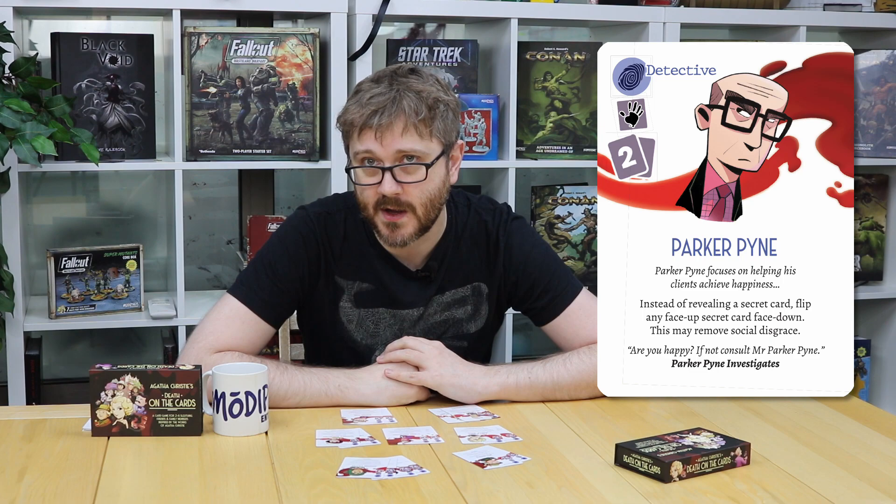The final detective is Parker Pine. He doesn't actually reveal secrets. When played in a set, he allows you to take any secret that's face up on the table and turn it back face down. This is a great way of bringing someone who's in social disgrace back into the game — if they're in social disgrace you know they're not the murderer, so you probably want them on your side.